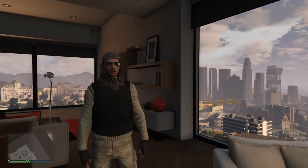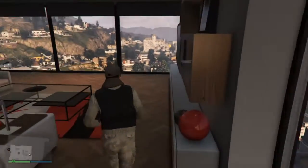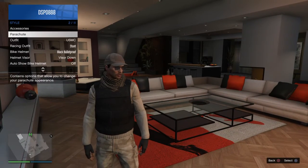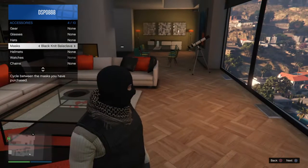A lot of you may know how to do this already, but for those who don't, here it is. First step: pick any mask you want. So let's just say I'm gonna pick my black net black lava.